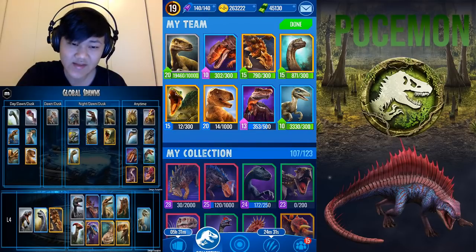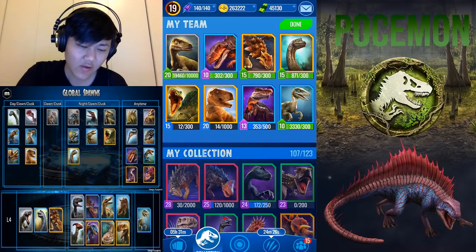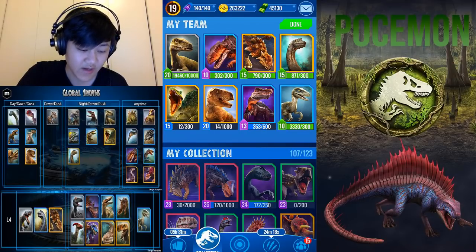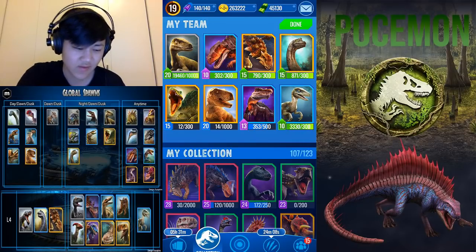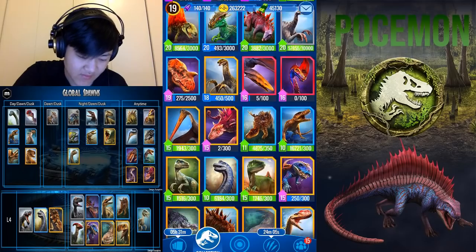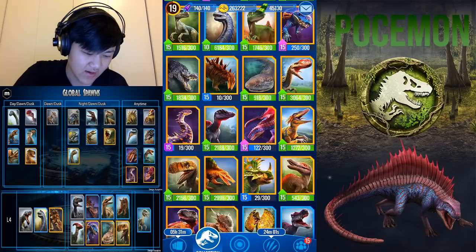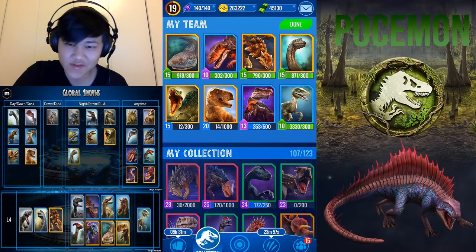Moving on, the next Local 4 epic is Coolasuchus, and Coolasuchus is a really, really great standalone epic — probably one of the best standalone epics in the game. We've got to throw that in. Our team at the moment is pretty decent, so this is tough. If you really don't find a use for Velociraptor anymore — it doesn't do enough damage and just dies to too many counters — take that out for Coolasuchus.